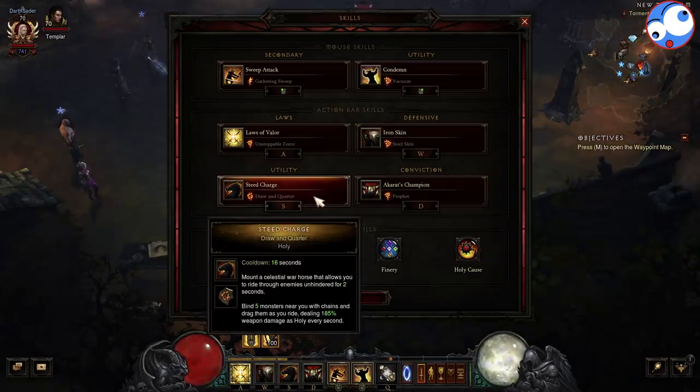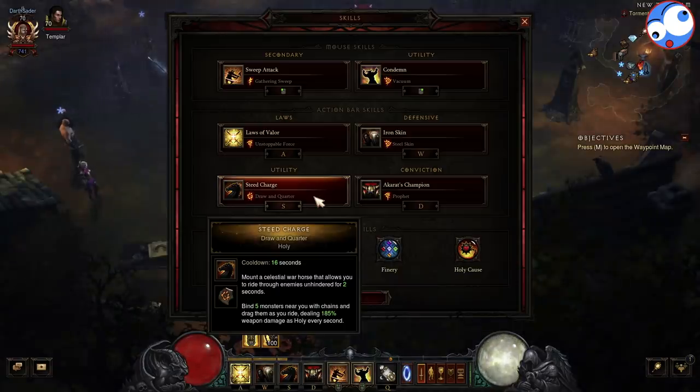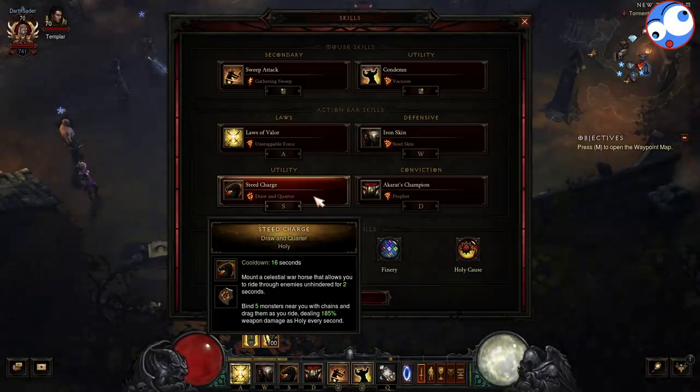Steed Charge — Dronkhammer Quarter. This is our mobility skill, so we use it to get around the map. But importantly, we can blind five monsters and drag them with us. So we can reposition ourselves, grab five monsters with us as we go, stop next to a big group of trash, and then DPS. So it's actually very handy for grouping mobs as we travel through the rift. You could swap to Endurance for double duration, but I do like the pull mechanic. Plus it's Holy, which will help with the passives as well.